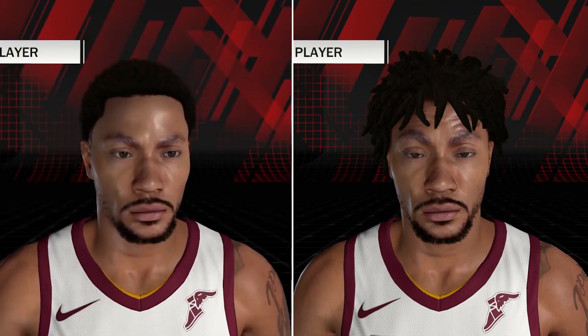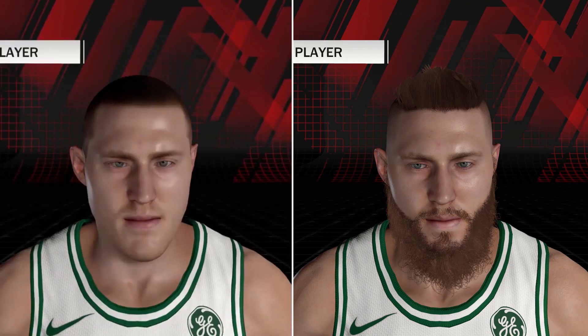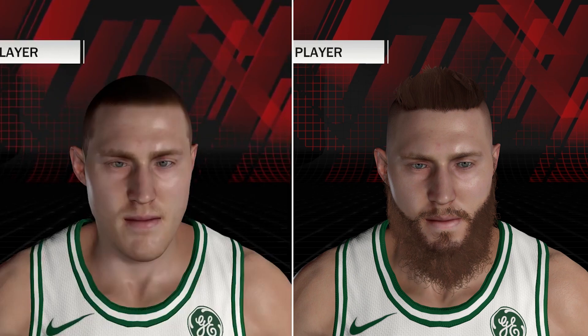The first player they fixed was Derrick Rose and they finally fixed the former MVP. They had him with a mini afro before and now he has short dreads. The second player they updated was Aaron Baines — they finally gave him hair. Before he had short dark brown hair and was clean shaven, but now he has a full red beard and a ponytail slash man bun — it's kind of like in the middle of that.